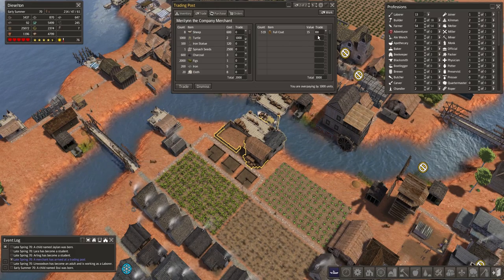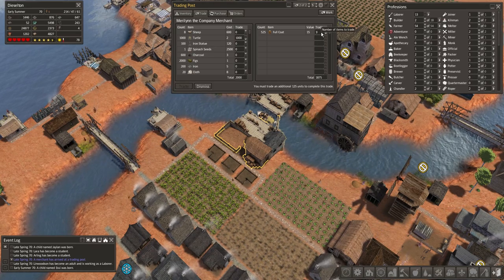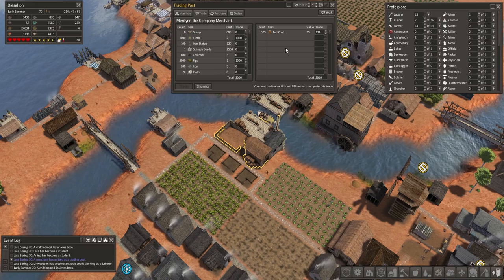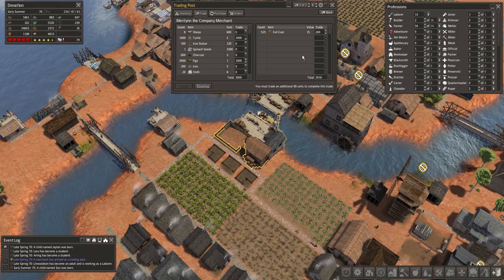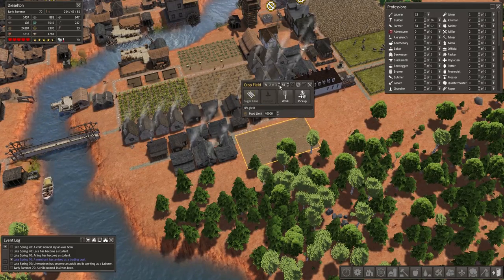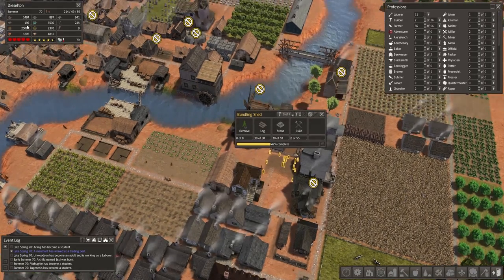Overpaying by a thousand — let's stop that. An additional 500 units. I don't do math good. Overpaying by 25 units — okay let's fix this. We'll get a thousand figs. Very good trade sir, dismiss. Thank you. Our tailors are really coming into play. Let's get some sugar cane — one, two — let's get this bundling shed back up and running.